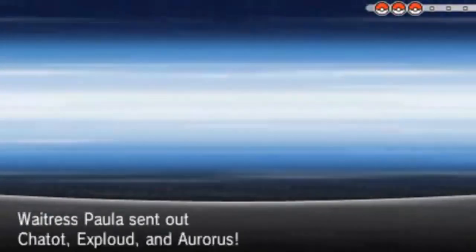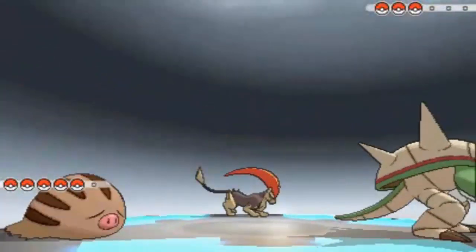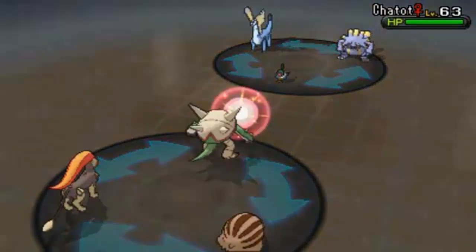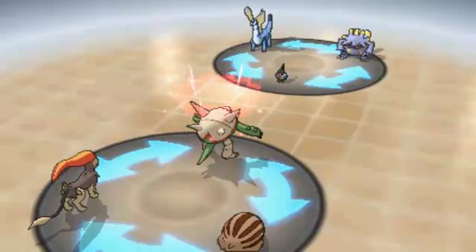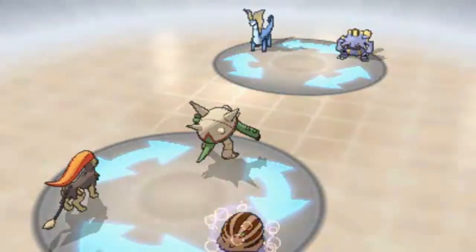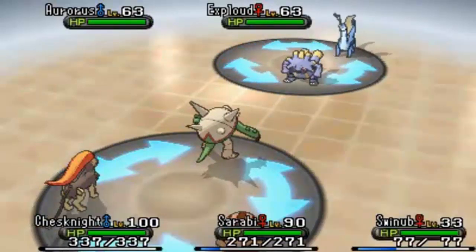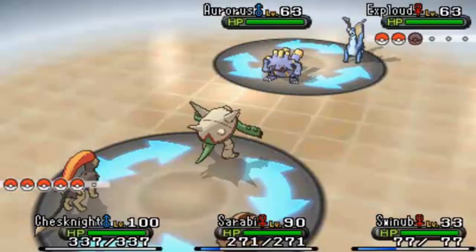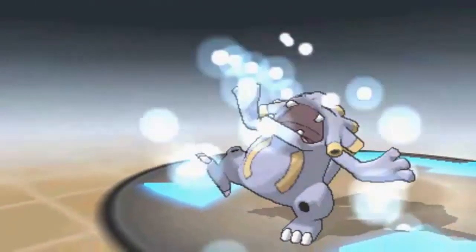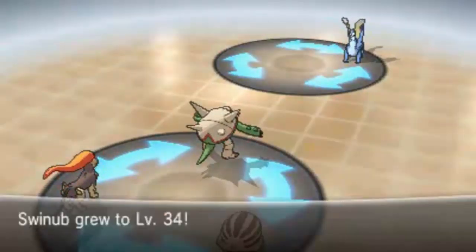Power-Up Punch takes that out, and another one will take out the Aurorus since it's four times effective. The results speak for themselves — seeing a Swinub get up 33 levels in 14-15 minutes — it's really not bad at all. Swinub is up to level 35 — that's pretty much all the battles we can do. Swinub is going to evolve into Piloswine. I may have to teach it Ancient Power with the Move Tutor to evolve it further into Mamoswine.